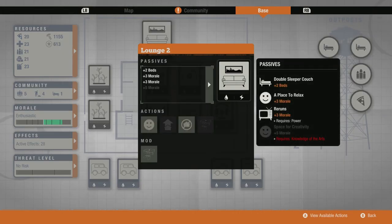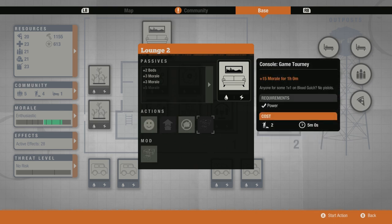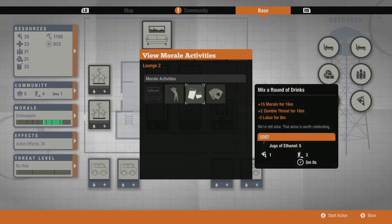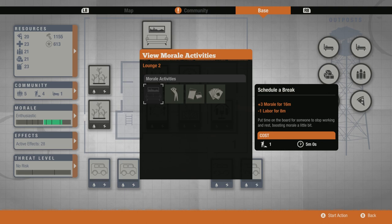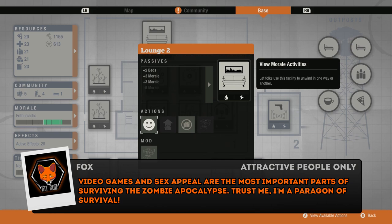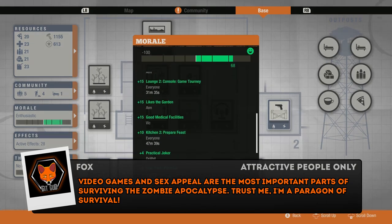Lastly, for my large facility I have chosen the lounge to increase morale. I know some of you would prefer a more pragmatic large facility like a forge, but my community has got to play Xbox. We have the electricity for the base, and the Xbox mod can only be installed in the lounge, so that lounge is going to get built.